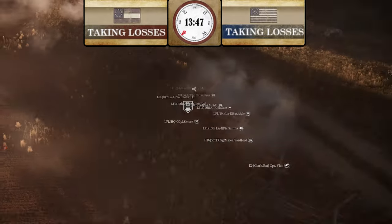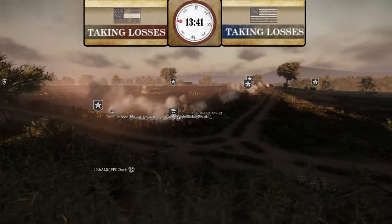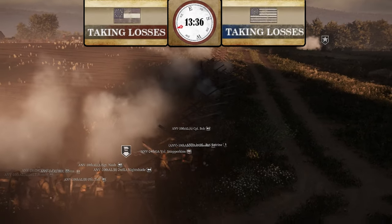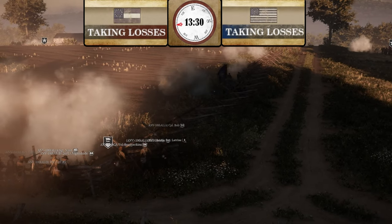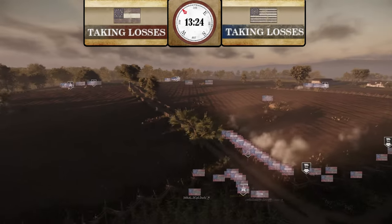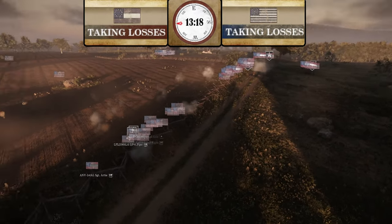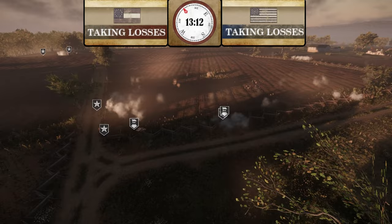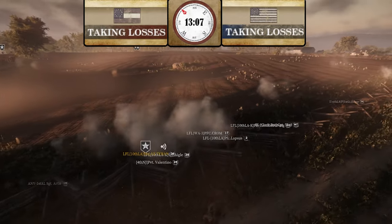Union has no flags up here — they have one but it's down and they're not picking it up. I don't think this is going to last much longer. 6th Alabama is moving in, and even if Union got reinforcements they'd have to run through a big open field where CSA can hit them pretty easily. LFL has maybe about 10 guys left but CSA is spectacularly pushing Union back and getting ahead in the ticket game.